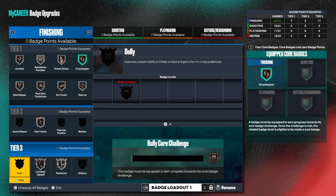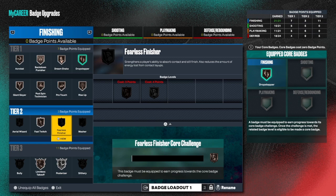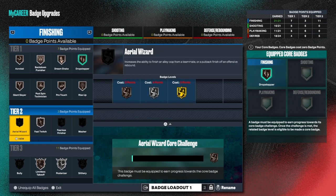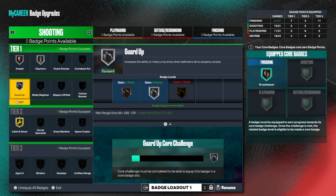The bully badge - I don't even have that badge equipped. You have to equip the badge in order to get progress towards the badge, so keep that in mind. Slithered finisher I don't have equipped so I'm not making any progress towards getting the core. Master, physical finisher - same thing. Area wizard I had equipped for a little while so that's why I got a little bit of progress on that.